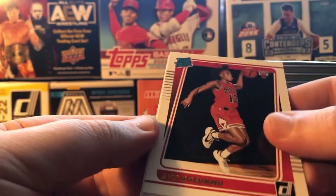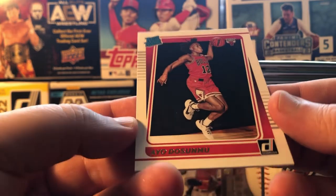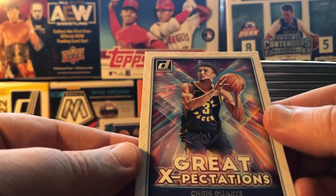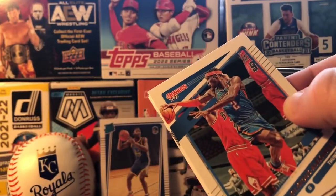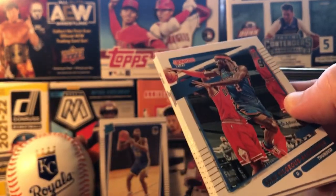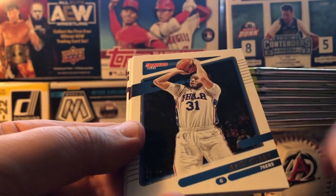Raider Rookie — there you go! That's a nice one to have, he's been killing it for the Bulls. Expectations — Christian Strange. This is like the stock market, it really is. You make your speculation — this card is going to go this high, this person is going to blow up. Sometimes you win, sometimes you lose.